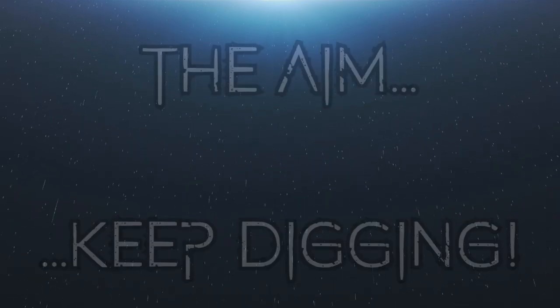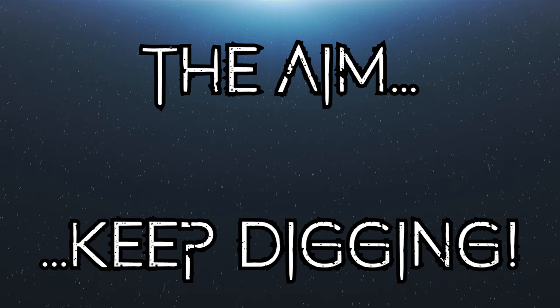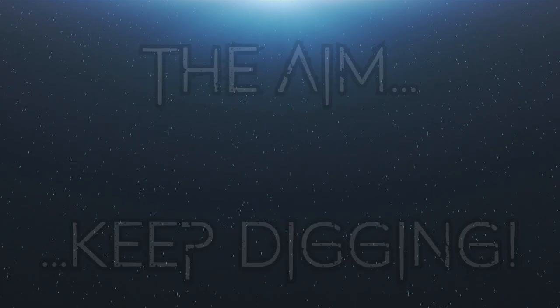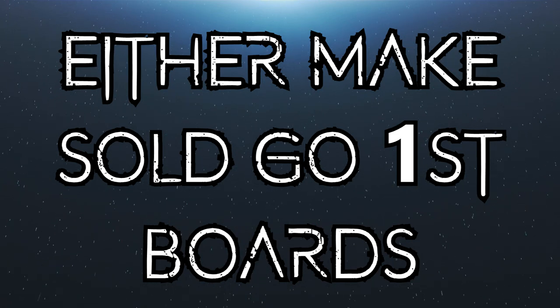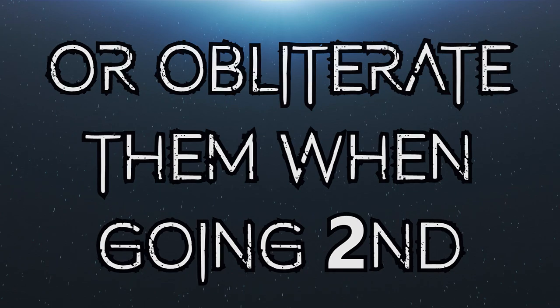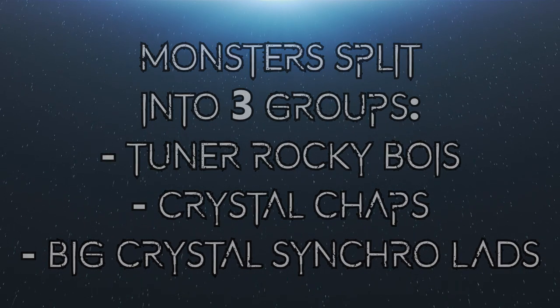As such, it's very easy to learn, but learning it well can be somewhat challenging in terms of knowing the most optimal line of play — although this applies to many other decks in the game. The aim of the deck is, generally speaking, to keep digging and finding rocky resources to keep their explosive plays going, abusing the already broken LEGO monsters amongst others, and overwhelming the opponent — stopping their plays going first, or smashing their boards going second. The monsters are more or less split into three core groups: the tuners, the non-tuners, and the synchros.